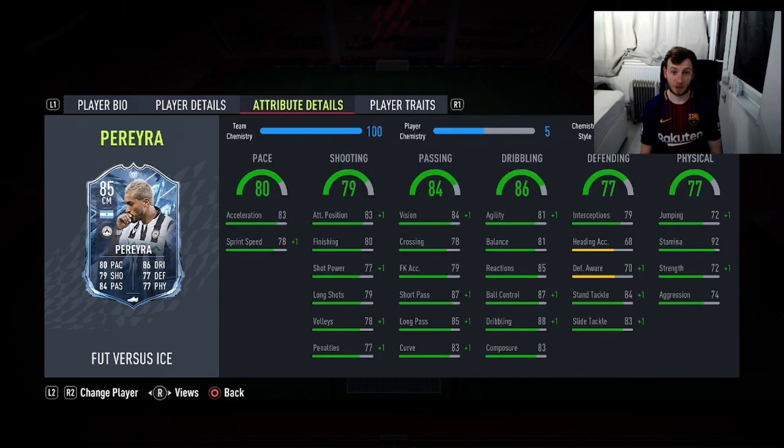The difference in this card is that everything is more or less the same, but the shooting and defending have been swapped. The shooting was 83 rated and is now 79, but he's still got quite good shooting stats: 80 finishing, 77 shot power, 79 long shots, 83 attacking positioning. His defending has been boosted, so he's more of a box-to-box role now — 84 stand tackle, 83 slide tackle, 79 interceptions.